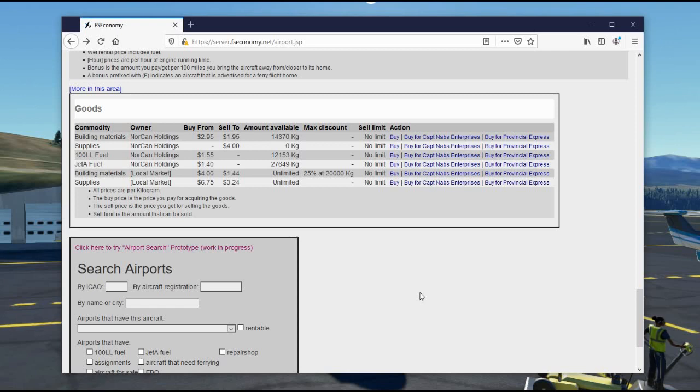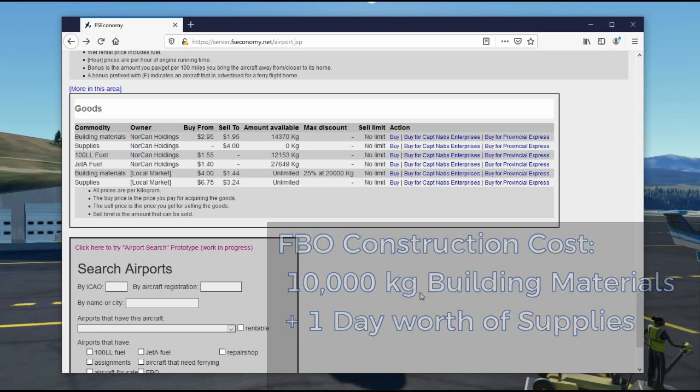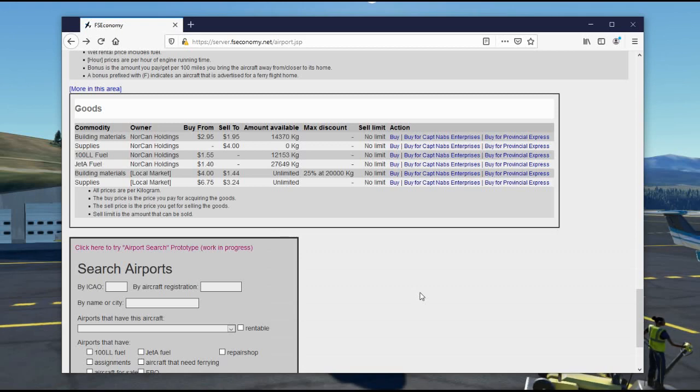So you've found an airport with an empty lot where you'd like to construct an FBO. In FSEconomy you don't spend money directly to build one — the genius of the system is that you need to gather building materials. For every lot your FBO takes up, you need 10,000 kilograms of building materials plus at least one day's worth of supplies. How you get building materials and supplies to your building site is up to you — we'll cover moving goods in a future video.